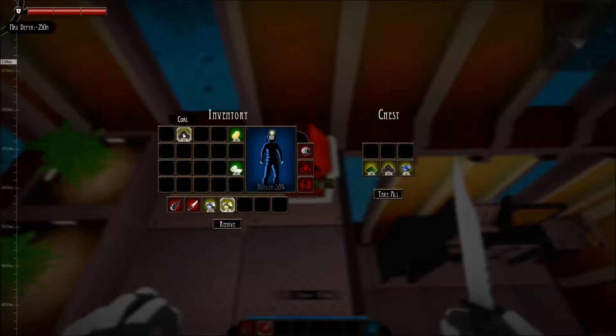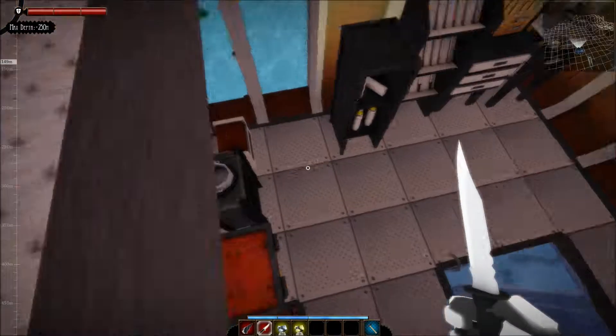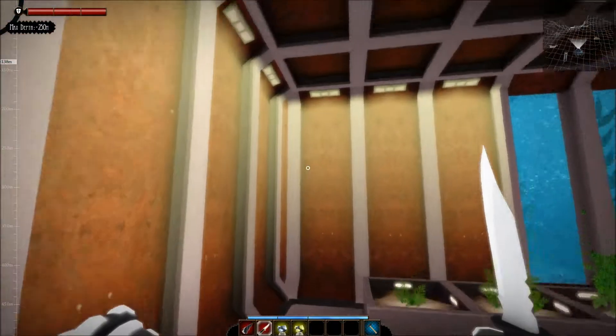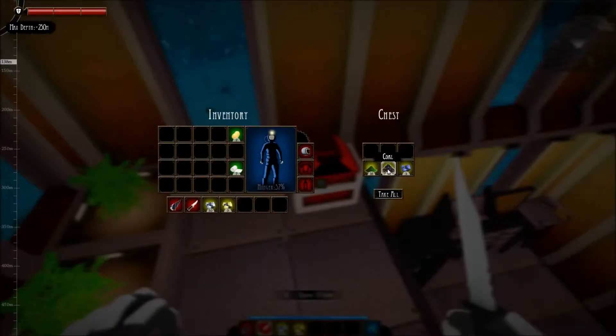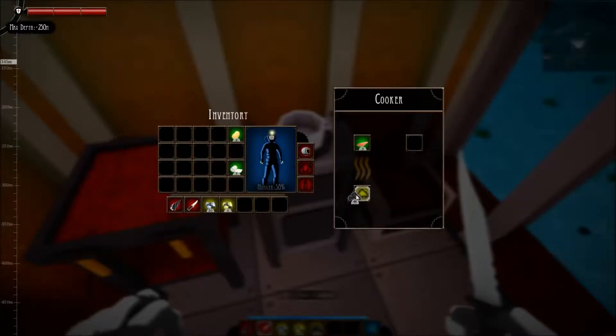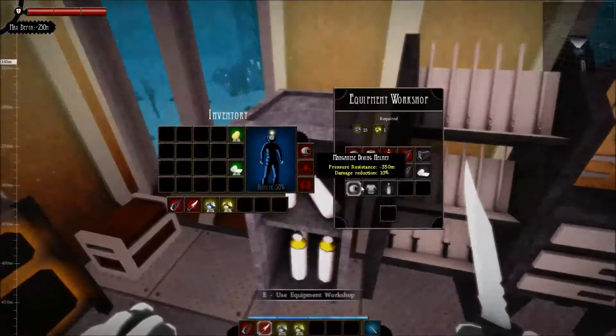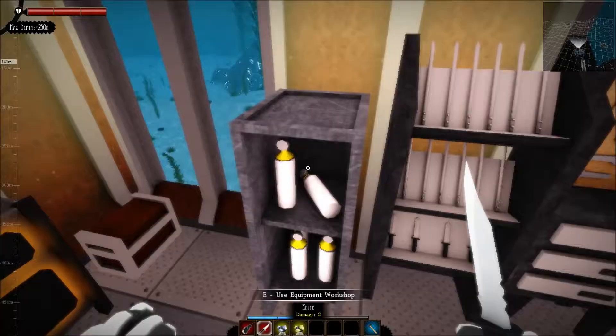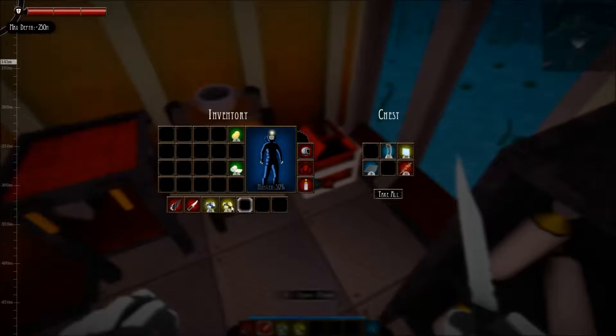I'll take this gold, put the coal in here. Are these cooked? Yes, awesome. I'm actually just going to put the coal straight in there — I don't know why I was putting it in the chest. So it's going to cook that equipment. Diving cylinder. For a diving suit, which makes me take less damage, I need more gold, which I did see on the map somewhere where I can get some more gold.